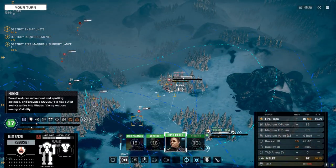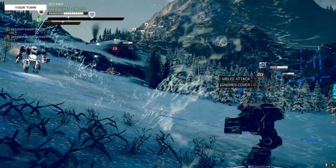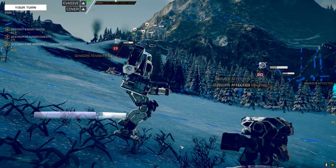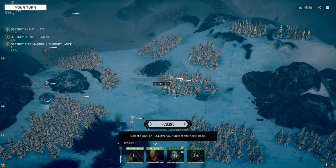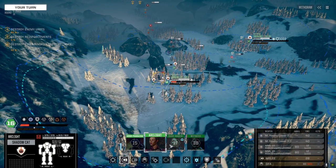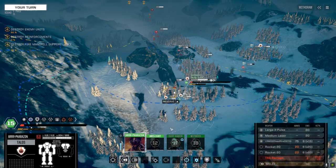Oh, this guy is in range. Let's give it a shot — we can rip his arm off, that's where his LRM is. Crap. Did we hit him? Yeah, we hit him. 14 heat. I have to reserve because our Pharazon's in the way for a rear attack on this guy — if I miss then I'm going to shoot our Pharazon. So let's back up, sprint, and vigilance.